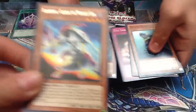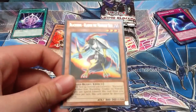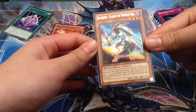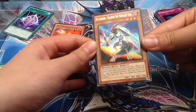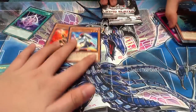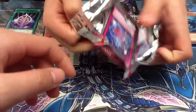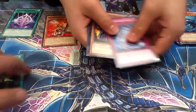Third pack - a rare, Blackwing Gladius the Midnight Sun. Only one three so it's okay I guess. Looks pretty cool. Next pack.